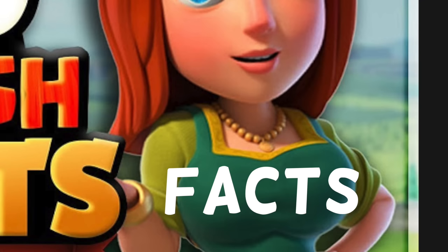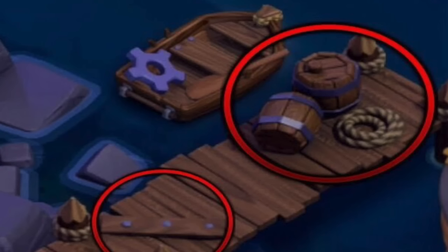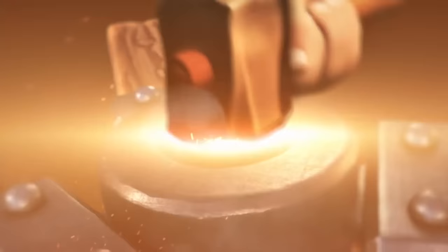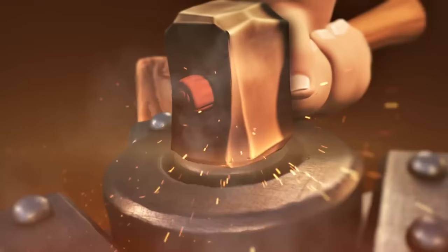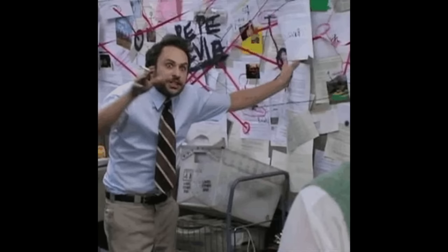Flying Machine in the Builder Base. If you've watched videos about facts or just stare at your base often, you probably noticed the remains of a flying machine from Clash Royale in the Builder Base. It's near the boat, and you can see most of the parts you would need to build it. If you play Clash Royale, you might remember the one who built the machine — the Master Builder that is in the Builder Base. This all makes sense. It's finally coming together.